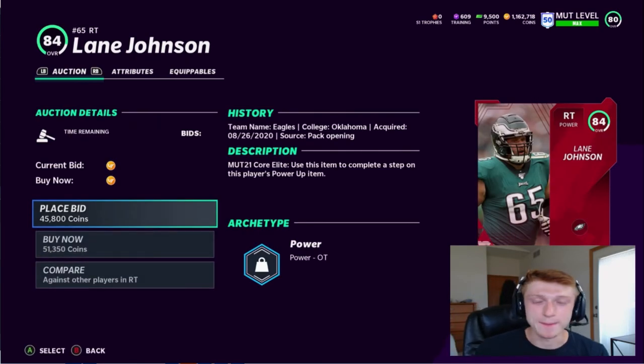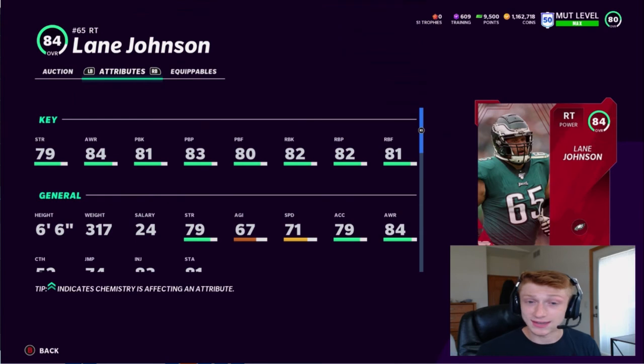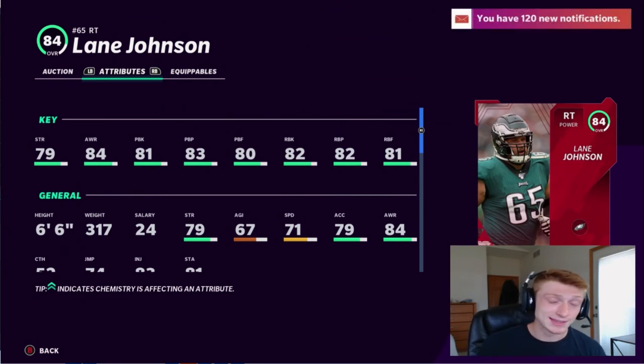Moving to the big boys, we've got Lane Johnson at right tackle. The Eagles seem to always get upgrades to their offensive line. He's got 79 speed as a right tackle, which is very good — he was the fastest right tackle in the game last year as well. His pass blocking and run blocking look really solid. He's a big boy at 6'6", 317 pounds. This is an instant upgrade at right tackle and also a really good investment piece, since he consistently gets upgrades in the game.